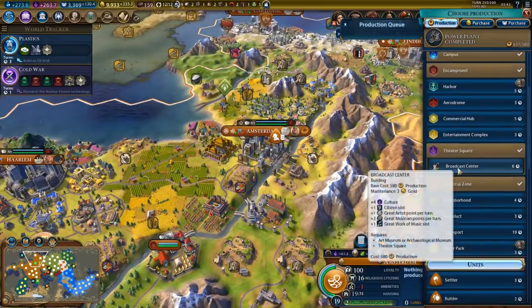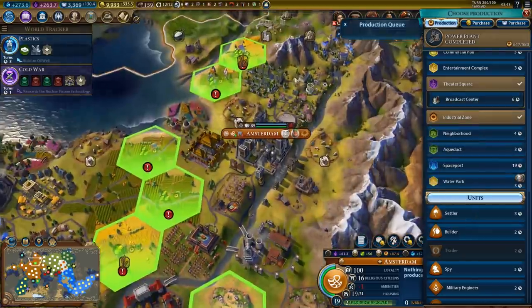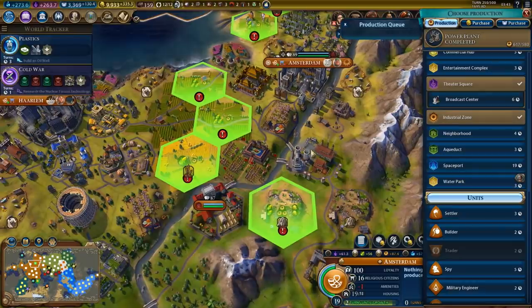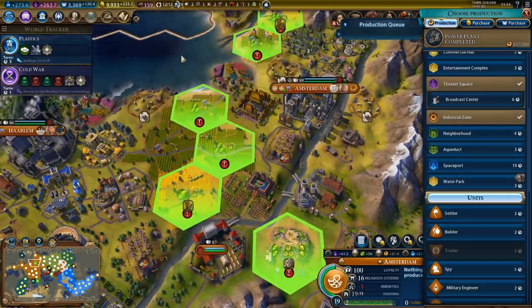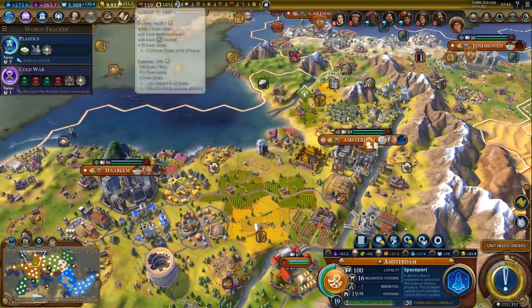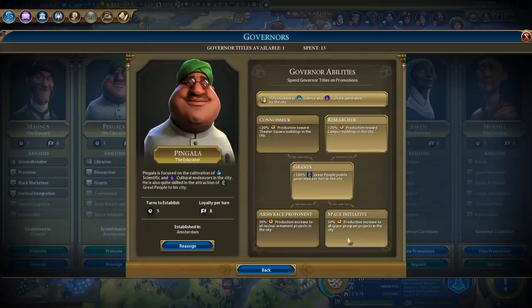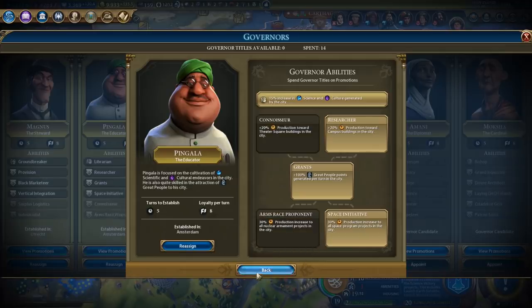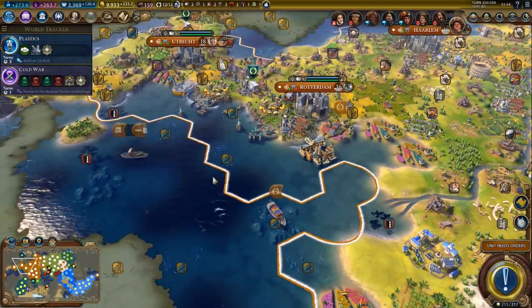As for Amsterdam, that's going to be the spaceport. I would like a broadcast center, but we need a spaceport specifically. Which improvement do we remove? I don't think it really matters too much - probably the farm right here. There you go - 20 turns. And now we can use our governor title. Yeah, space initiative. There you go - he's already in Amsterdam, so that works perfectly. It doesn't affect the actual spaceport, but it affects space projects, and we'll be working on those soon enough.